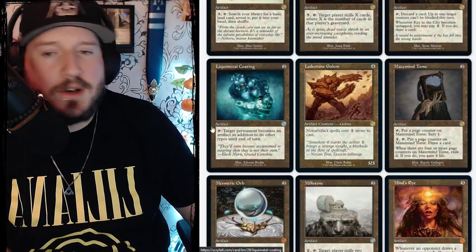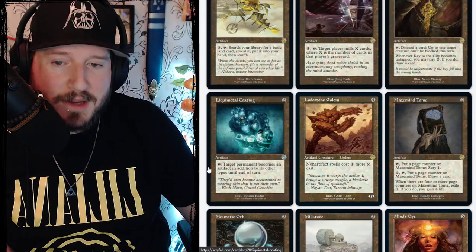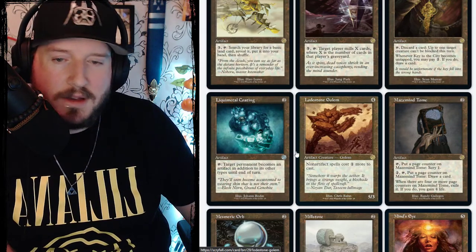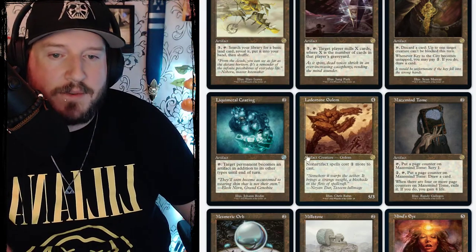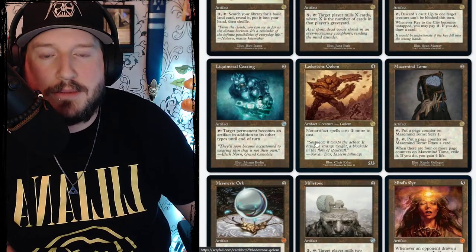Liquid Metal Coating is a good one — two mana for an artifact. Tap it and target permanent becomes an artifact in addition to its other types until end of turn. Really cool. Lodestone Golem is four mana for a 5/3 artifact creature golem — non-artifact spells cost one more to cast.